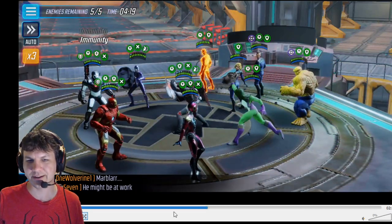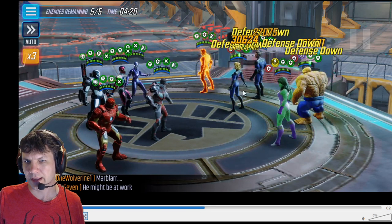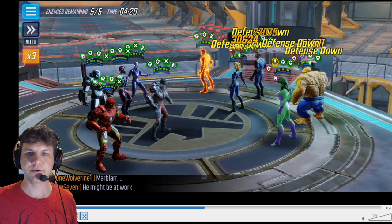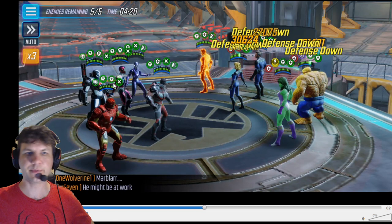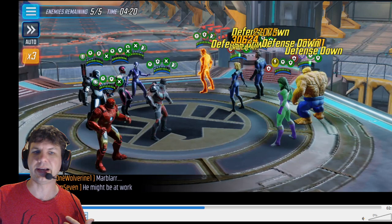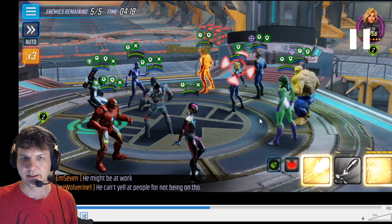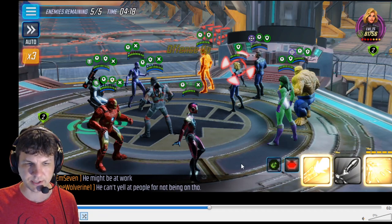We're applying defense down to everybody, and She-Hulk hits her fifth charge — the fifth attack on a Fantastic Four ally — meaning she clears all those debuffs and sends them to the enemy with the most damage: War Machine. However, since he has immunity, those defense downs don't actually land on him. She throws her passive attack at him — 200% damage to the primary target, 150% to adjacent targets — then removes her charge stack.